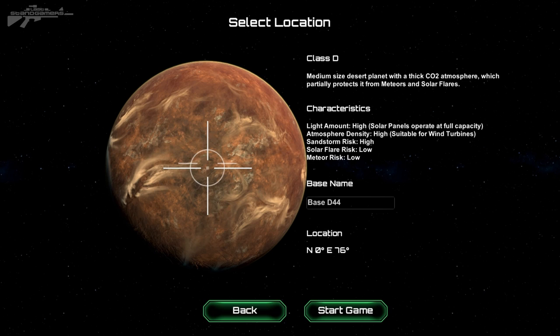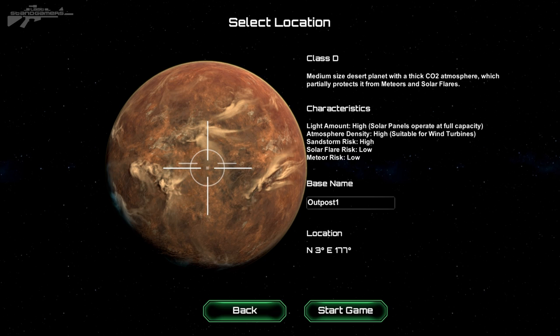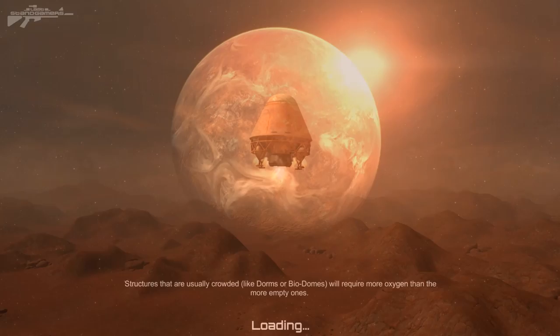We've got a class D planet and some locked ones. We can scroll and pick the location we want for our base. Let's call this Outpost 1. We'll have a little bit of space since it's our first place on the actual planet, and we'll start the game.